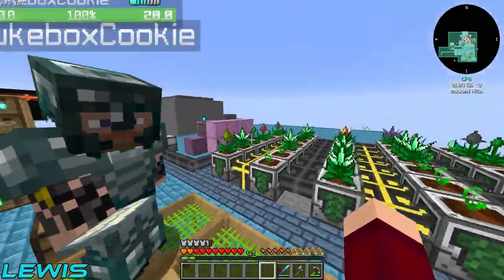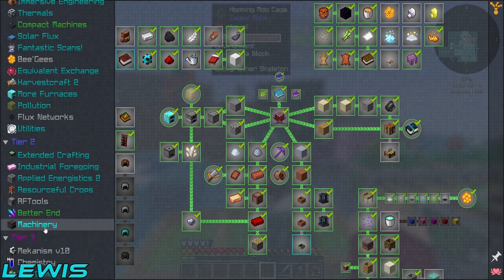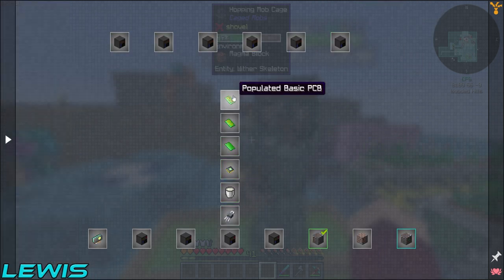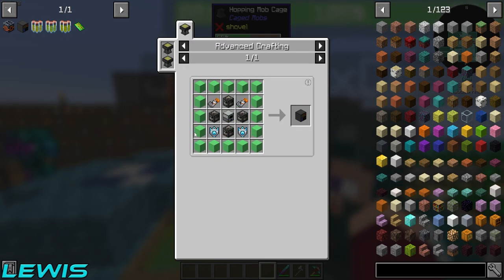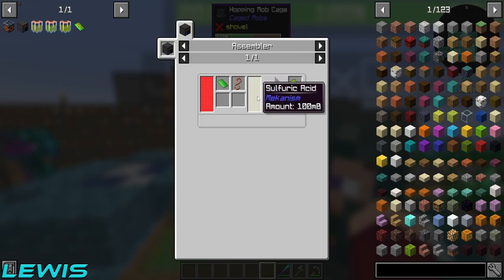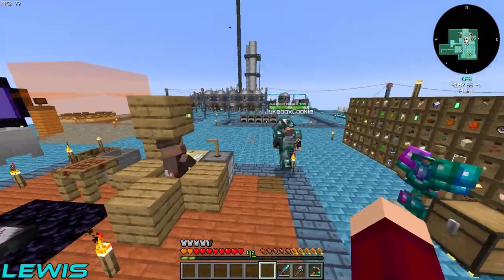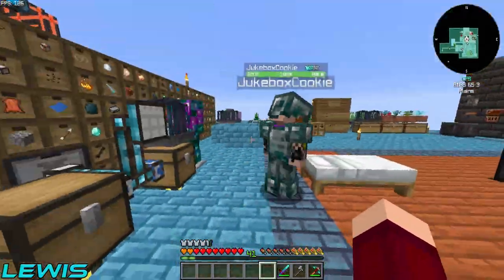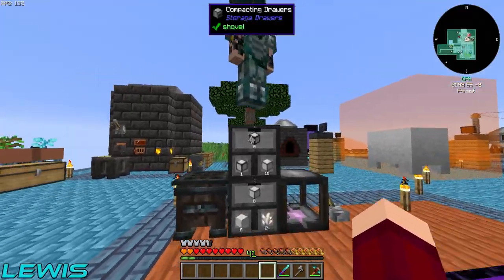This episode we're going into the machinery west line so we can get these populated basic PCBs, which are going to need quite a few processors because we need an assembler. Then it's basically getting some sulfuric acid, which is going to take a few steps because we don't have Mekanism as of yet.